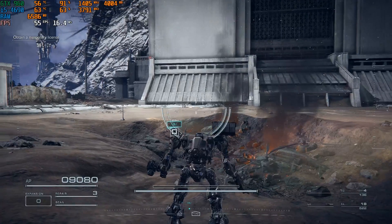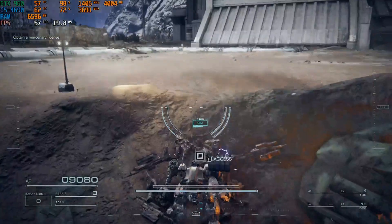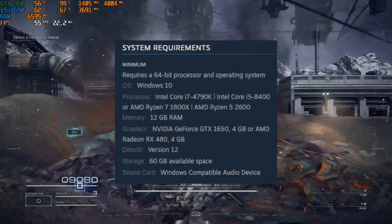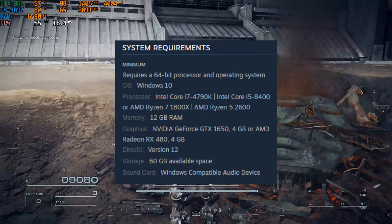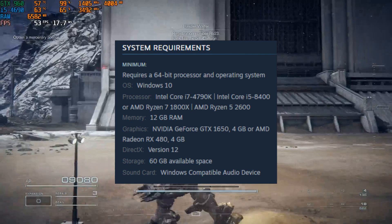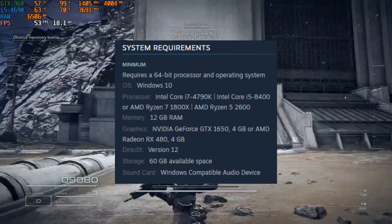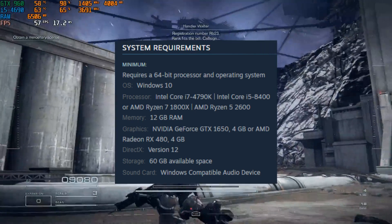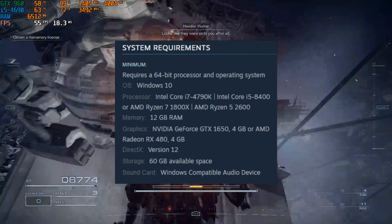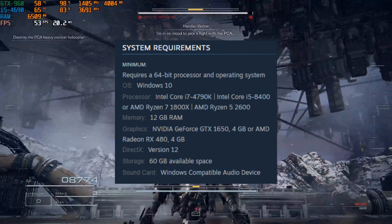Welcome back to another video. Today we're doing the real minimum requirement of Armored Core 6: Fires of the Rubicon. The devs said you need an i7-4790K or i5-8400, or on the AMD side the Ryzen 7 1800X or the Ryzen 5 2600, 12 gigabytes of RAM, Nvidia GeForce GTX 1650 4GB or AMD Radeon RX 480 4GB, DirectX 12. We have a lot of cards we can try to go lower than that.